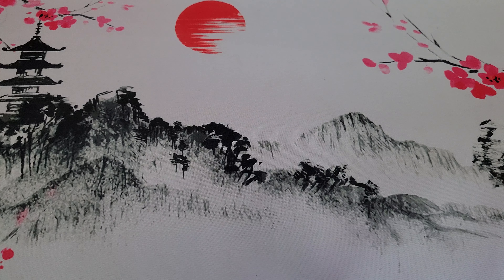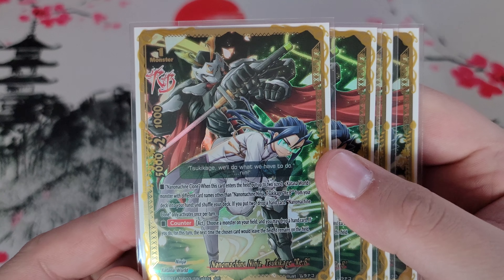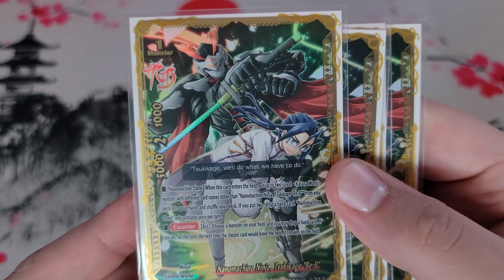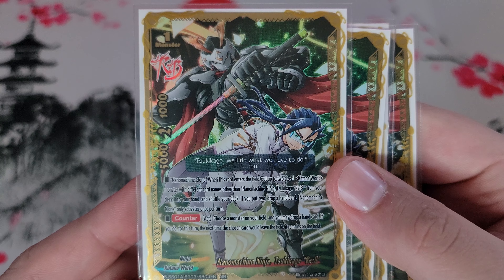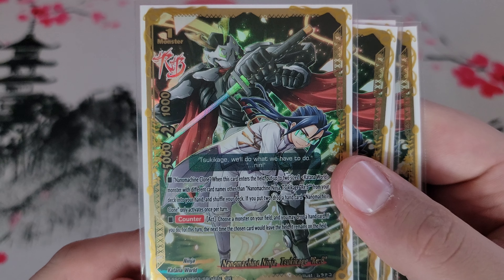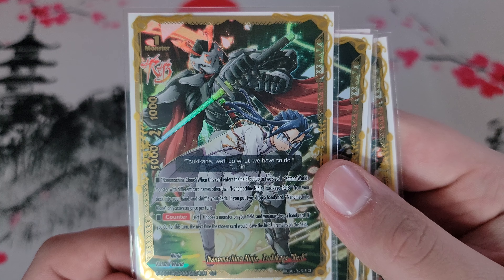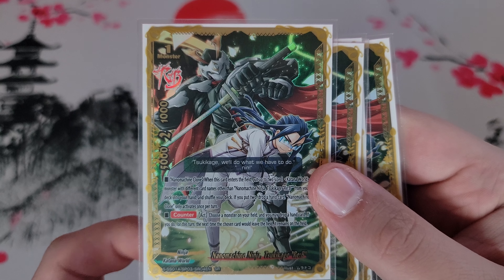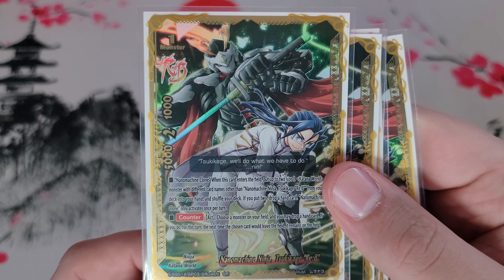Speaking of Suki Kage Re B — the last size one is Nano Machine Ninja Suki Kage Re B. When he enters the field, you can grab two size one Katana World monsters with different names other than himself from the deck and add them to your hand; if you do grab two, you have to discard one card. That's not a huge deal — you can grab two separate Skull Warriors, keep one in hand, and ditch the one you want in the drop.